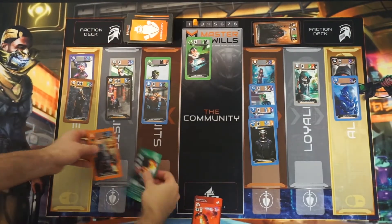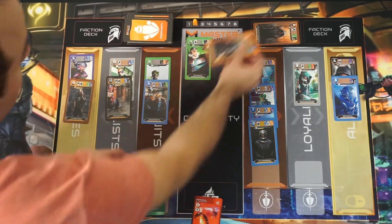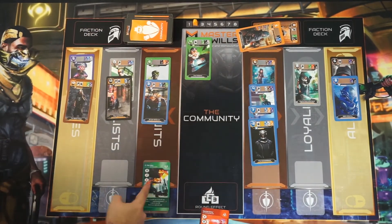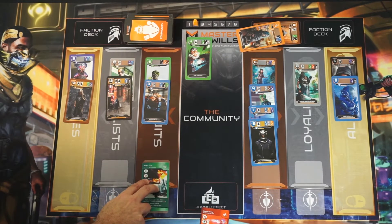We'll just start with that real quick. If there was a card underneath this card, you would kill this card and draw another. In this case, we don't have to worry about that. So the opponent has played F the Man on my row.